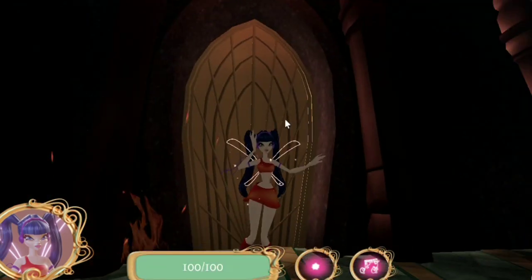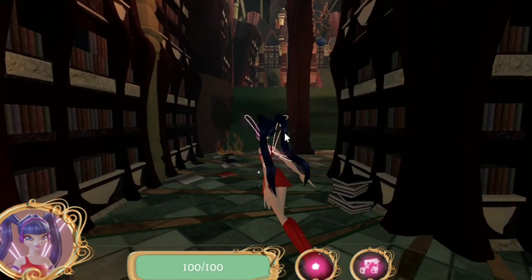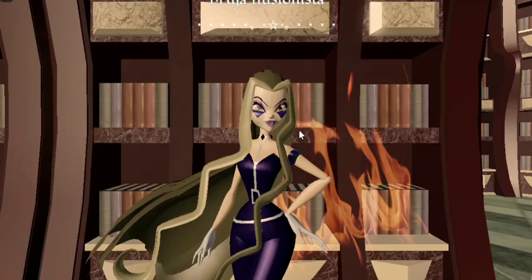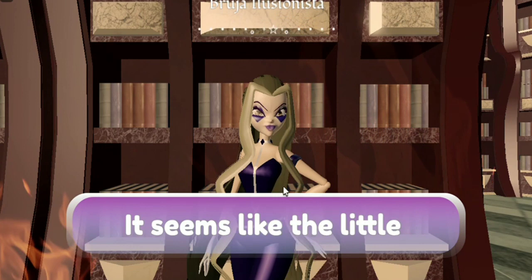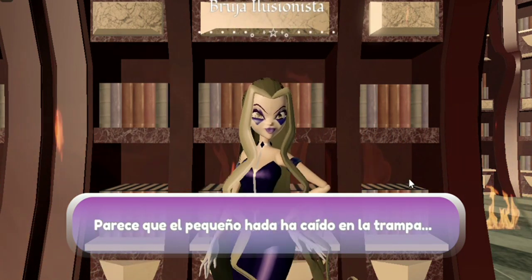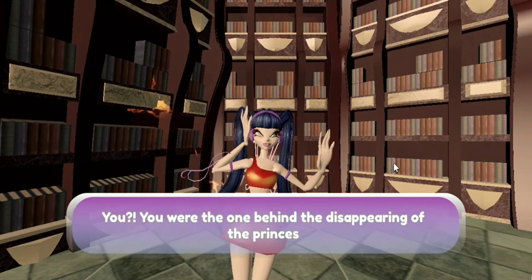I'm not going to show you how many times I died, because I was lagging so bad. Once we get to the other side, we will find out that Darcy is the villain of this chapter, and she is the one that has Princess Melody captured. We have to defeat Darcy so we can get out of the library and save Princess Melody.